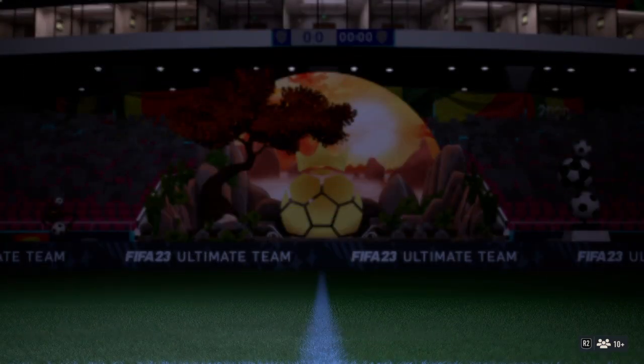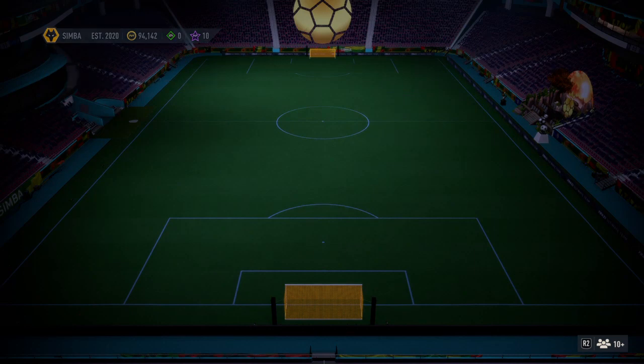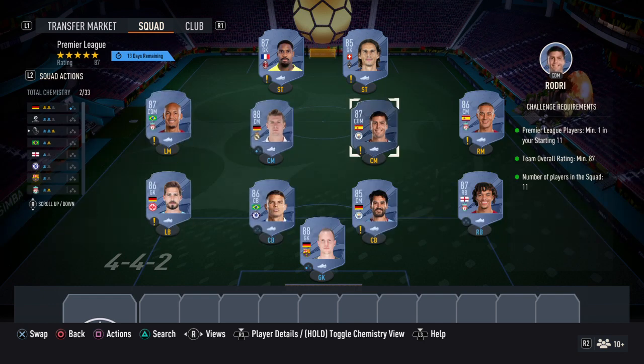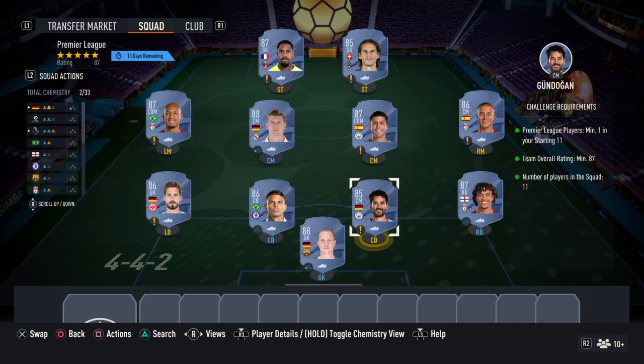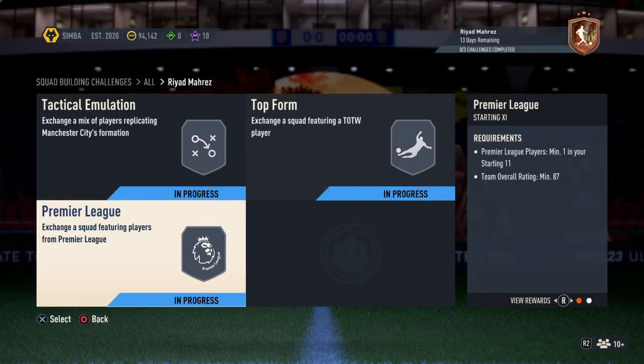Mendy and Maguire are also in that squad. The final squad needs an overall of 87 and a minimum of one Premier League player. There are plenty of options: Fabinho, Gundogan, Rodri, and Alexander-Arnold. The squad here includes Swell, Maguire, Somar, Rodri, Croce, Fabinho, Trapp, Thiago, Tagliafico, Gundogan, and Alexander-Arnold.